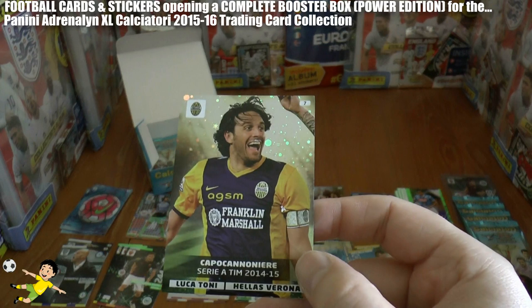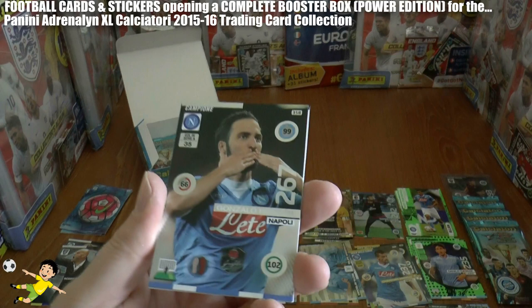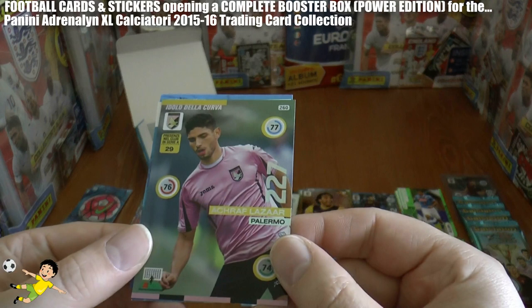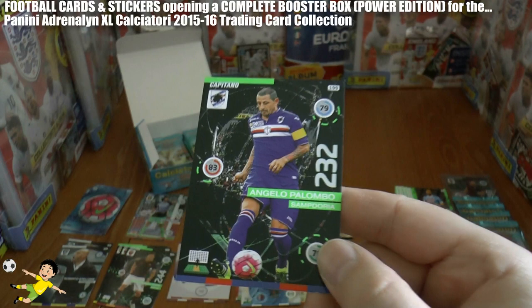Pack 9: we've got the legend Luca Toni — top goalscorer 2014-15, what a cool player, a World Cup winner with such a great career. And another champion card, Gonzalo Higuain — another goal machine from Napoli. Then Bonucci, fans favourite Lazare of Palermo. Next up another Gonzalo Higuain, this time as best performer. And captain card Palumbo of Sampdoria.